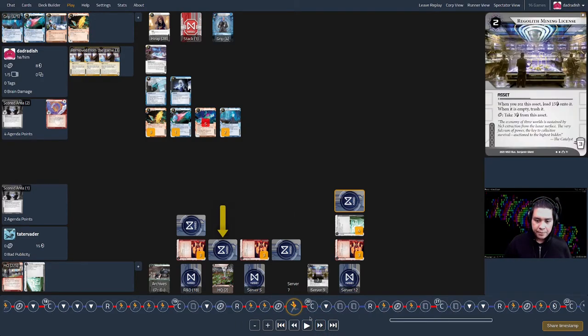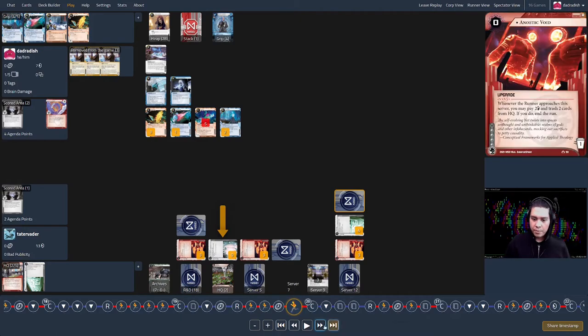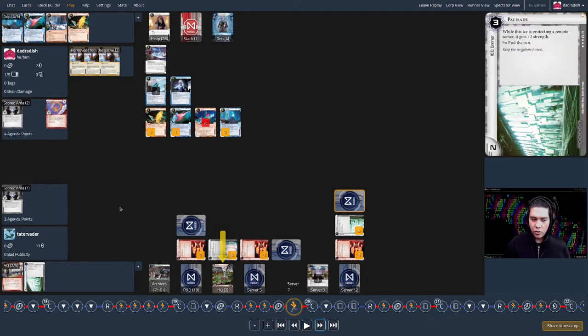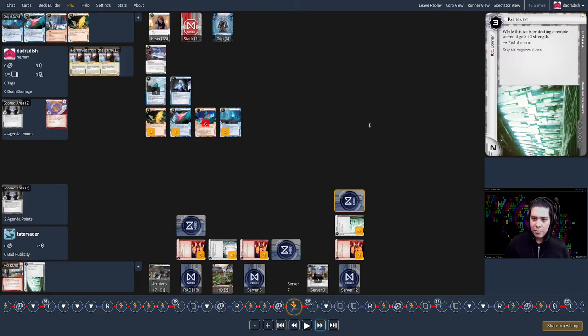I see two cards in HQ — Palisade and Hansei Review. Not much, but I gain two credits. That's turn nineteen.